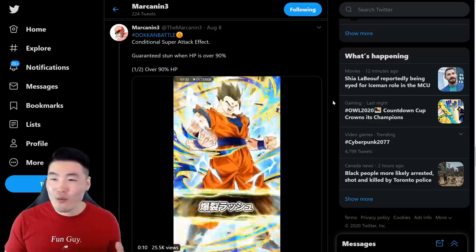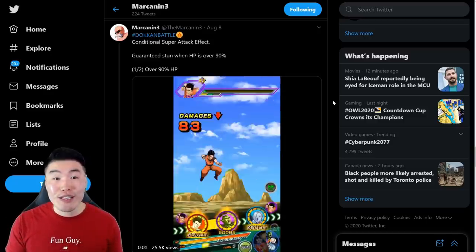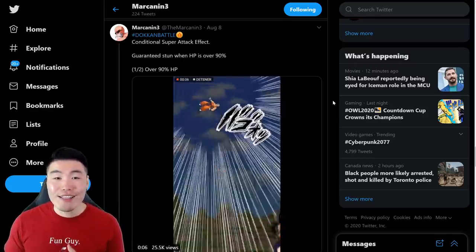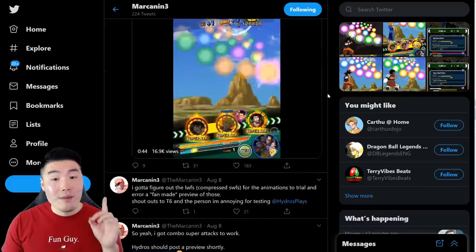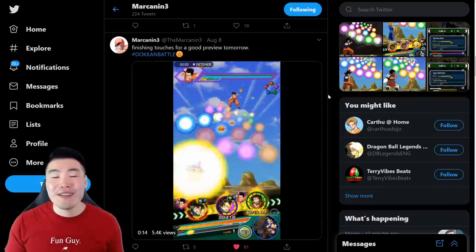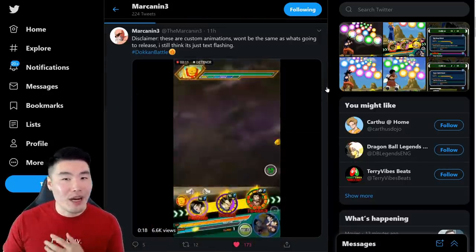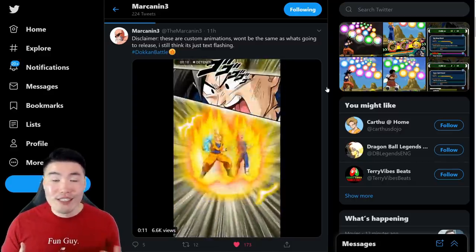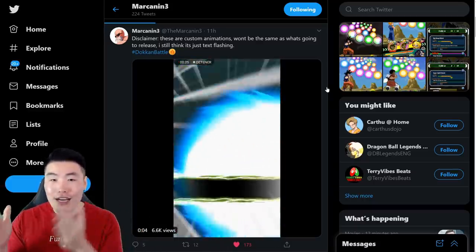I know it kind of sounds like just a regular passive, but I'm assuming this would be completely separate from a unit's regular passive — an additional effect triggered when you meet some kind of condition. So there you go: conditional super attack effects and partner super attack effects. They're both very interesting, but partner super attacks is definitely much more exciting with so much more potential. When it first launches we're probably only going to have a few combos — maybe just Goku and Vegeta, the androids, and Vegeta and Trunks — but there's definitely a ton of potential with this system.